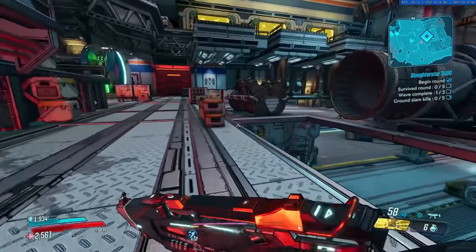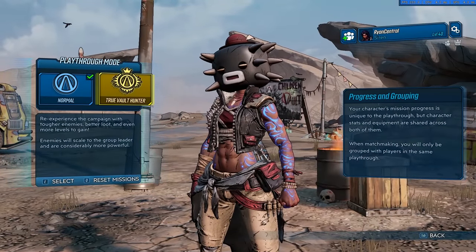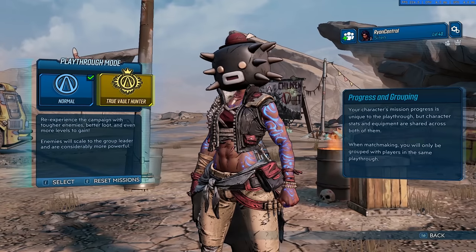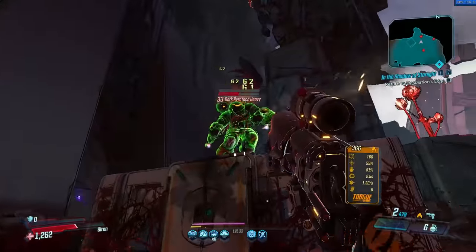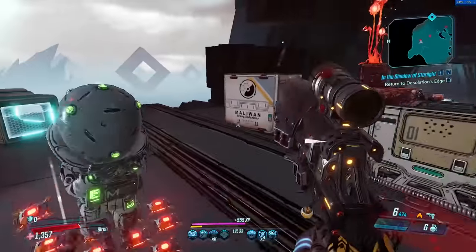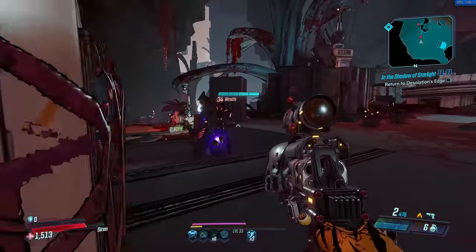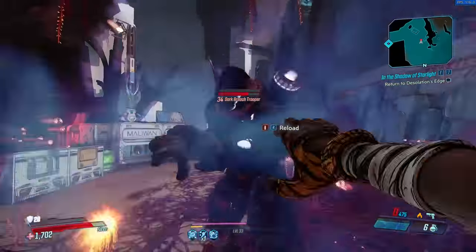There is another thing that you can do, and that is True Vault Hunter Mode. Once you've completed the campaign, you can play through it all again at whatever level you finished on — the enemies are scaled to you, much more difficult to take down, but provide better rewards. So if you really enjoyed the story and want to play it again, definitely do a True Vault Hunter Mode playthrough. When you complete the campaign on True Vault Hunter Mode, by that point you're probably level 50, and you could also do Mayhem Mode inside True Vault Hunter Mode — so you have difficulty stacked on difficulty, which I think is where the true endgame is. That's like Torment Level 15 that people may be working towards, and that's where you're going to get the best loot.